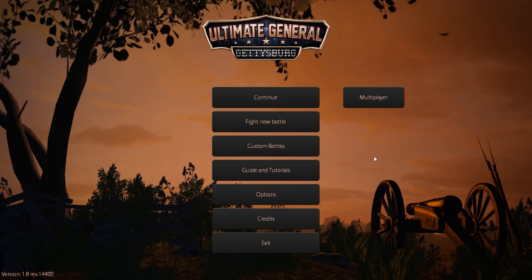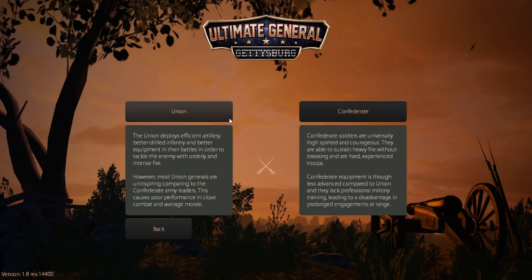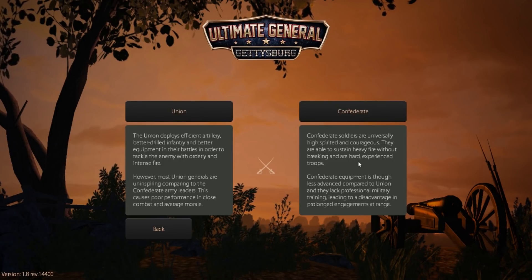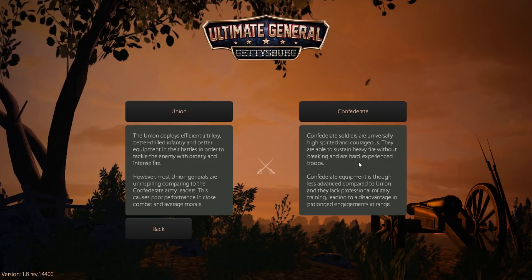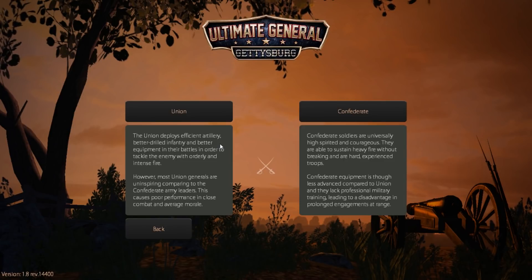Sid Meier's Gettysburg is very much a game that threads the needle between what Scourge of War is and what Ultimate General is — Sid Meier's is kind of the middle road, with the other two on either side. Not necessarily better or worse, just different. So let's go ahead and take a look at Ultimate General Gettysburg tonight and fight a battle as the Union. We're fighting as the Union in the campaign. The Confederate soldiers are universally high-spirited and courageous with high morale, able to sustain heavy fire without breaking. Confederate equipment is less advanced compared to the Union, and they lack professional military training, leading to a disadvantage in prolonged engagements at range. So it seems like they benefit from melee and close-range combat, while the Union benefits at longer-range combat.